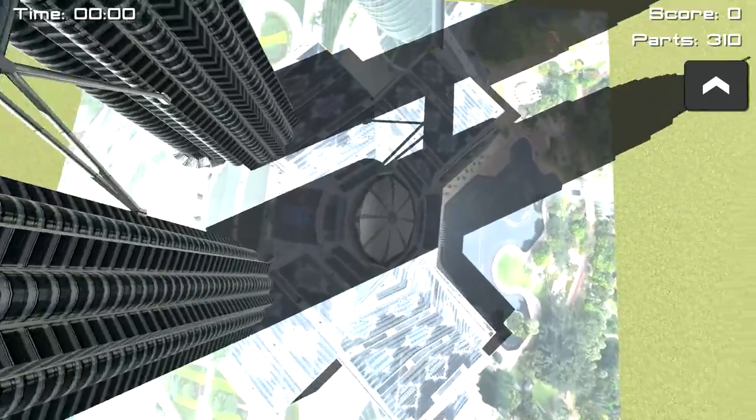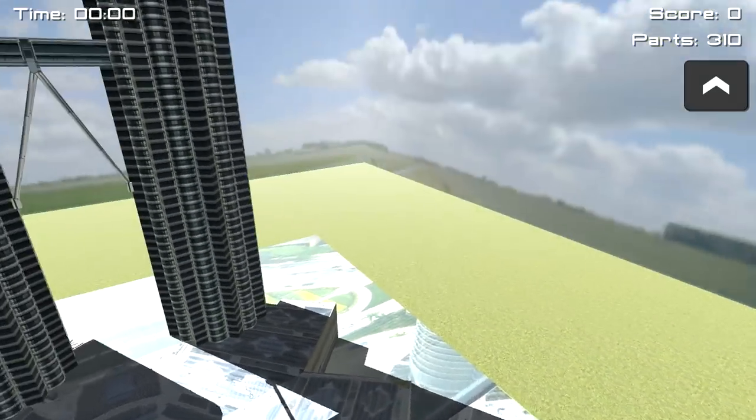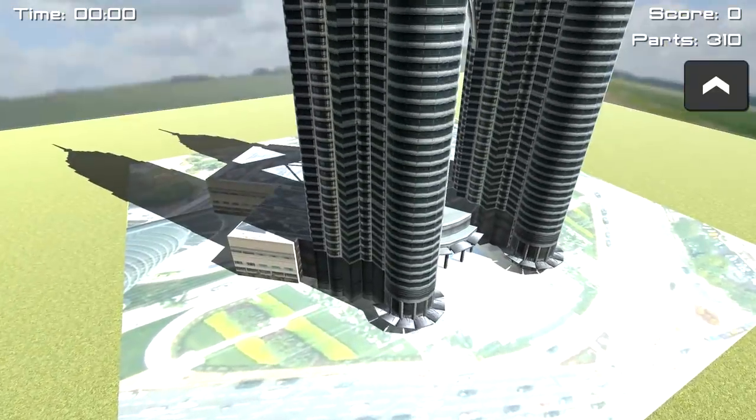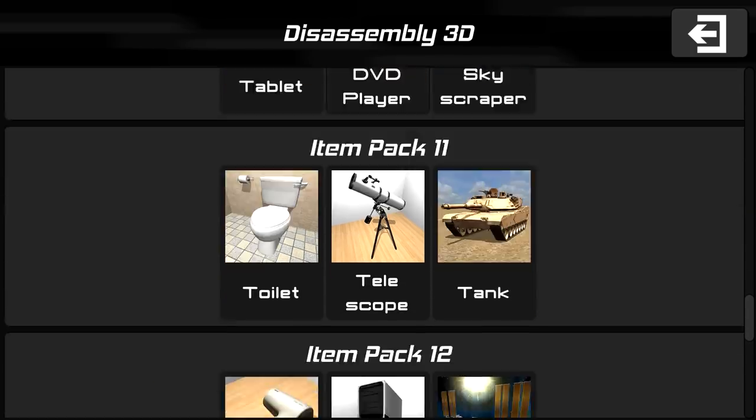Oh dude, that looks like the mats you get when you're a kid — the little dinky car maps right over here. I used to have one of those. It was like little roads and you could drive your cars on them — that's cool! There's 310 parts? I'm good, I'm great on that one actually.